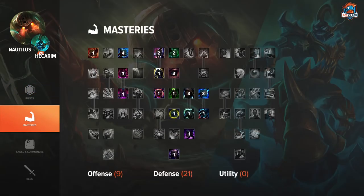For masteries you want to go 9/21/0, as they'll provide you with tankiness and a decent amount of AP to win the lane.